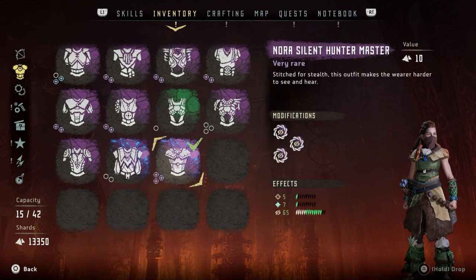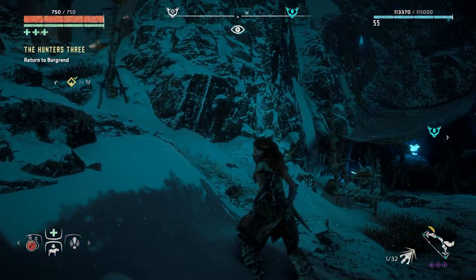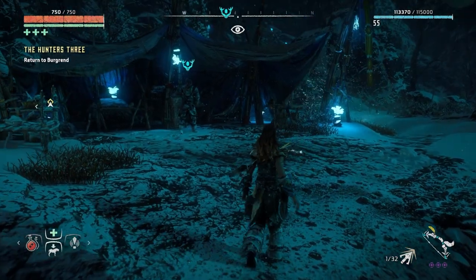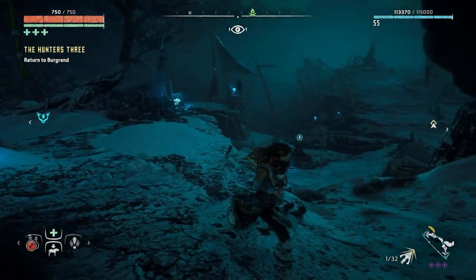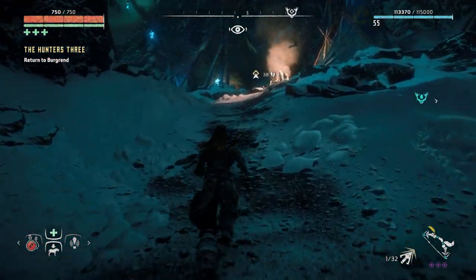This outfit is called the Nora Silent Hunter Master Stitch — for stealth. It makes the wearer harder to detect, and I've loaded it up with tons of stealth mods. That's really exciting. The only problem is I've got no more blue gleam, which really sucks, but by doing more quests we'll be able to get some more.